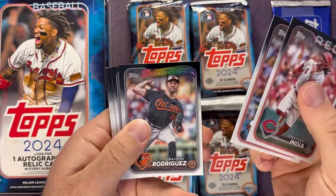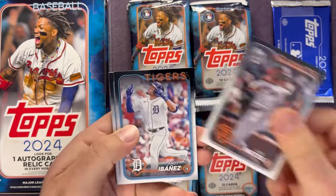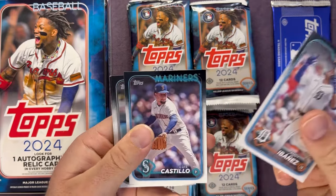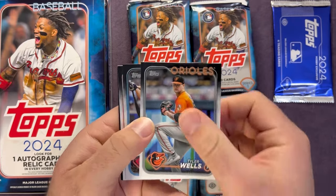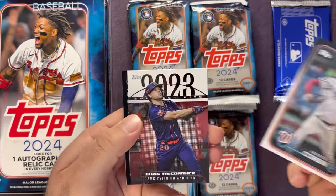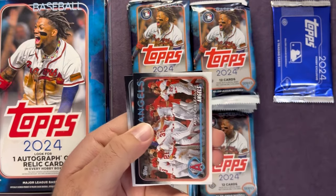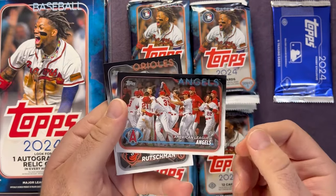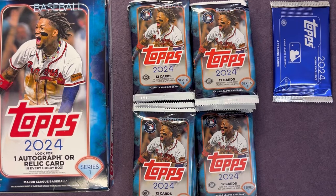India, Stott, a Future Stars Grayson Rodriguez, Luis Matos rookie. Ibanez, Luis Castillo for the Mariners. Tyler Wells, Kirilloff, Patrick Corbin, a 2023 Greatest Hits, Chas McCormick. Angels team card and an Adley second-year card.